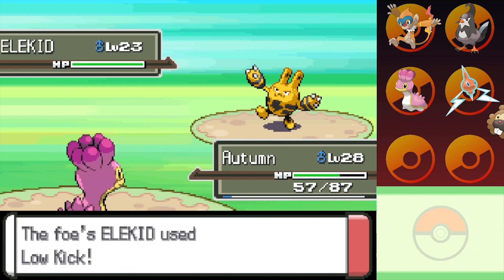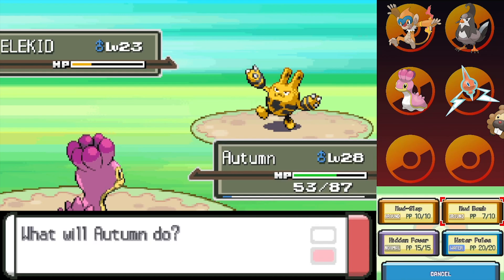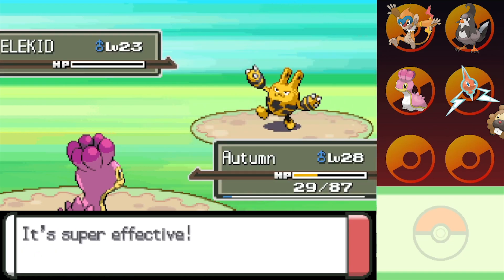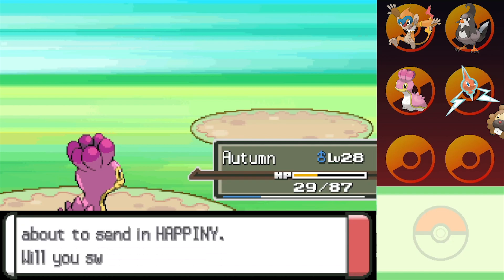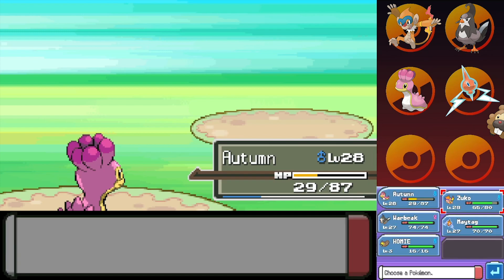Elekid was introduced in Gen 2 — I'm pretty sure — and it is a pure Electric-type Pokemon. It is the baby form of Electabuzz, of that Electabuzz fame. Please tell me you guys have watched the first season of Pokemon, or I'm just going to sound like an absolute crazy person. Electabuzz also got an evolution in this generation — Electivire — which is a phenomenal Pokemon. I cannot recommend this thing enough. It was one of the ones in serious consideration for my team. It got beat out by Maytag for a very particular reason — we're going to be seeing Electivire regardless, where the same could not be said for Rotom. So Rotom kind of won out in that little exchange.